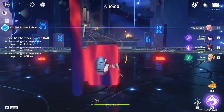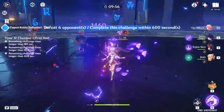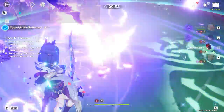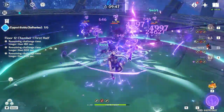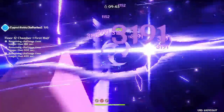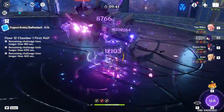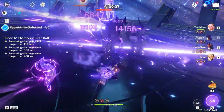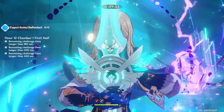One team I've been having fun with is a Mono Electro team: Yae Miko, Raiden, C6 Sara, and Jean. C6 Sara can split herself — using her elemental skill to boost up Yae Miko and her burst to boost up Raiden. Jean is awesome because she can heal everyone and lower Electro resistance for your enemies. Overall a really solid team. It has my waifu over meta stamp of approval, so I suggest you try it out if you have these characters.